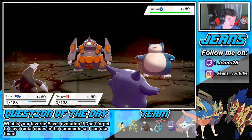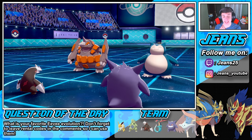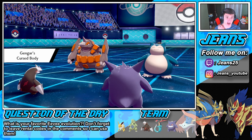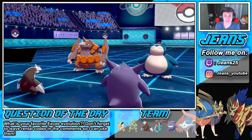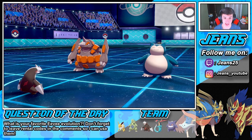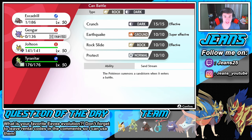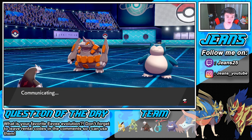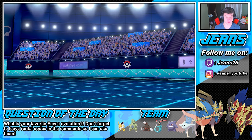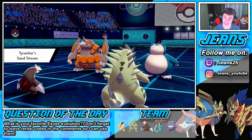It takes out Excadrill and brings us to our Focus Sash — that Weakness Policy is heavy. I'm going to bring in Dragapult. Actually, we brought Tyranitar instead. We're going to Dynamax our Tyranitar. We get Sand Stream going, so Sand Rush is up for Excadrill — we'll go first. Do we protect? I kind of want to go Smart Strike and just take out my own Excadrill, since Excadrill goes first and they're probably going after him anyway.